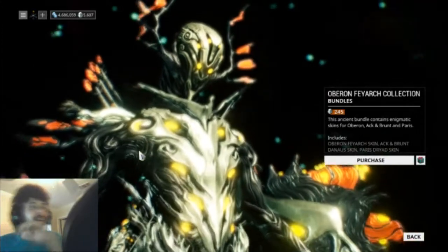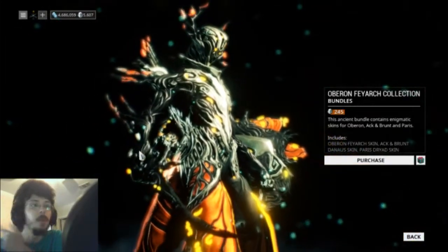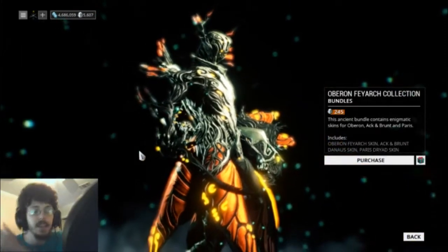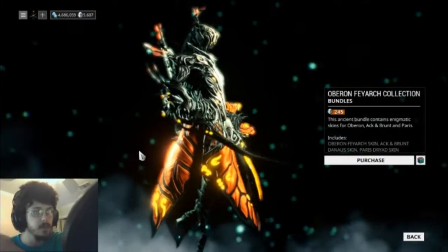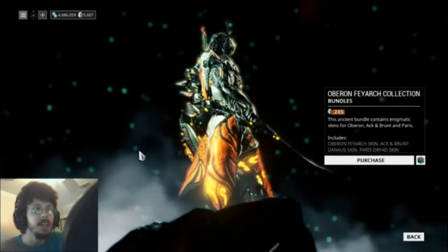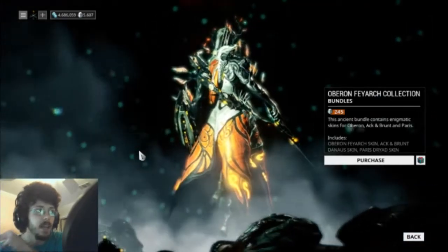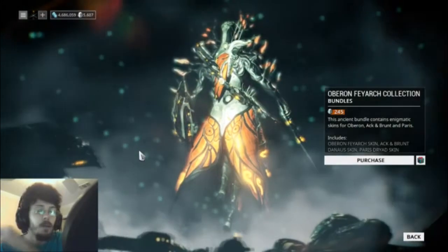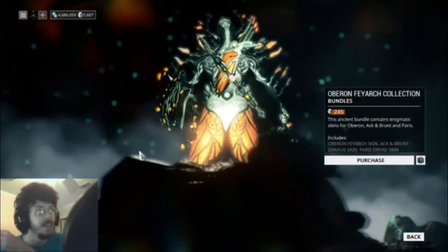Look at this bad boy. It comes with the Oberon skin. This is the bundle of course — you can get them all individually as far as I know — but there's a skin, there's the Ackenbrunt Denaus skin and the Paris Dryad skin, and oh my goodness, they all look phenomenal. They look insane.